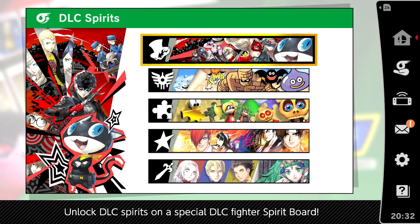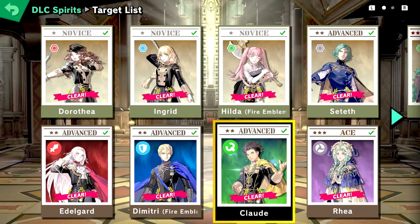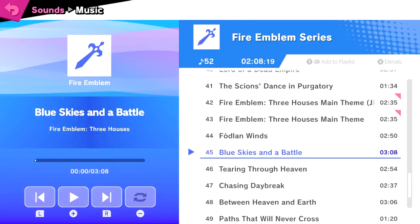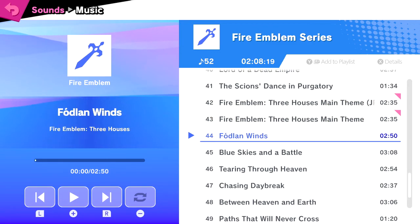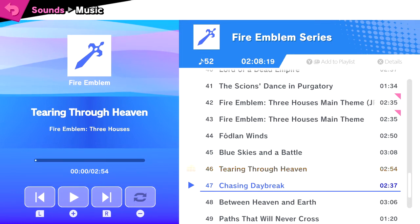The DLC spirit board is finally complete. Byleth's spirit has two pages to it, which makes it more than Banjo's and Hero's, but less than Joker's and Terry's. There are 11 new Fire Emblem tracks with this character — Fire Emblem now has 50 tracks! There was some remixed music, but not many.